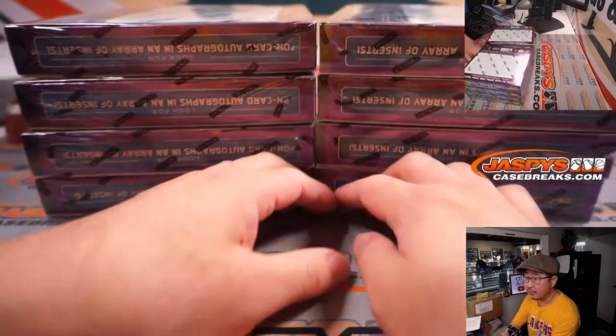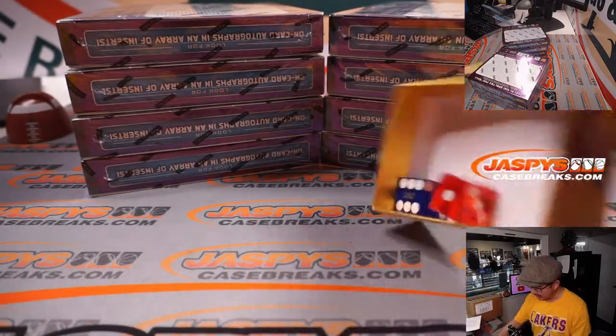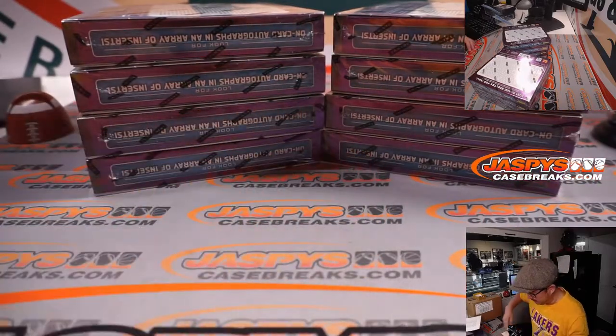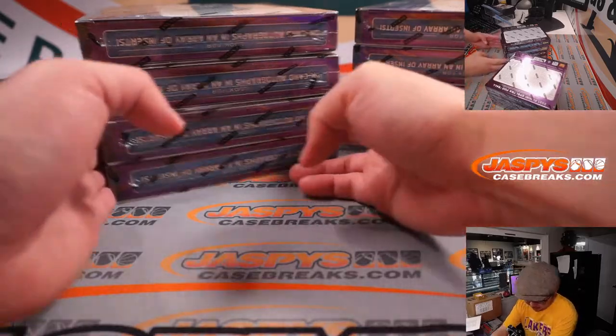Alright, so there's four boxes on the left side, four boxes on the right side. We're going to select a die — we'll go with that Bellagio die right there — and we'll go one, two, three on the left side, four, five, six for the right side. And it's four, one, two, three, four, five, six.